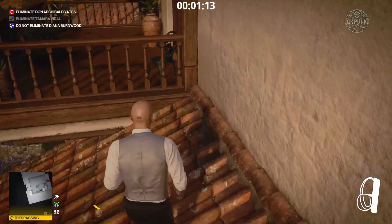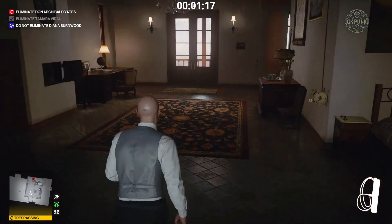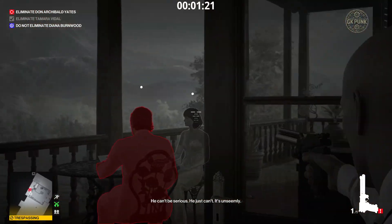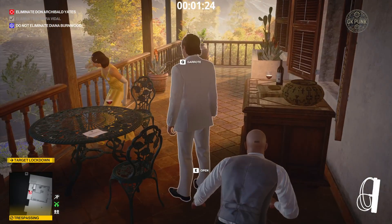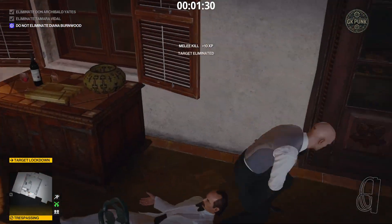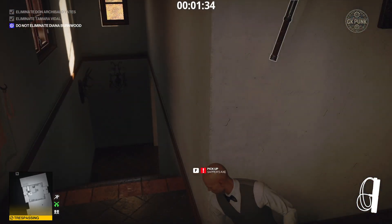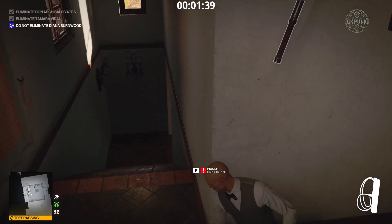Don will start screaming as soon as he sees something, so a guard will come up the stairs. Going to do that — he's going into lockdown, and he screamed. So we're gonna wait for that guard to show up because he's gonna find the body, and I obviously don't want that, so he's gonna come up the stairs and I'll knock him out.